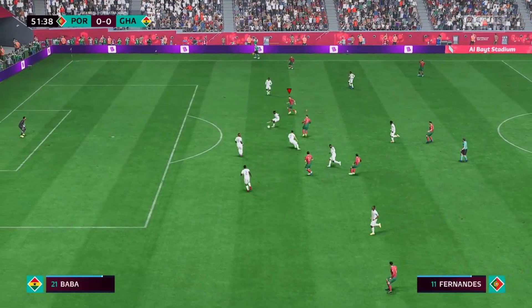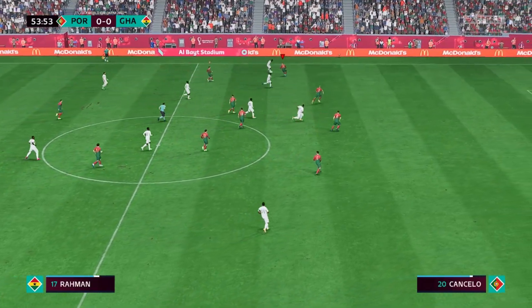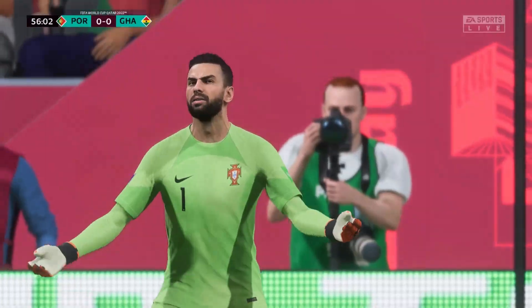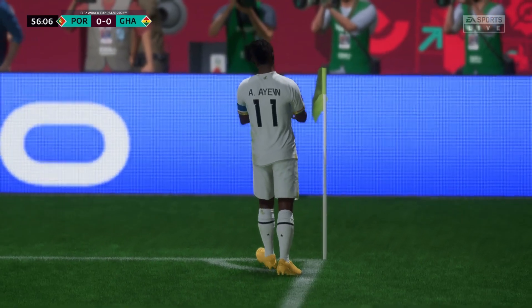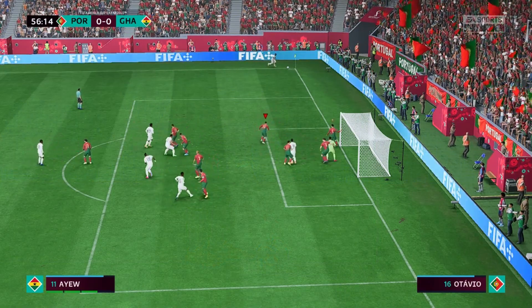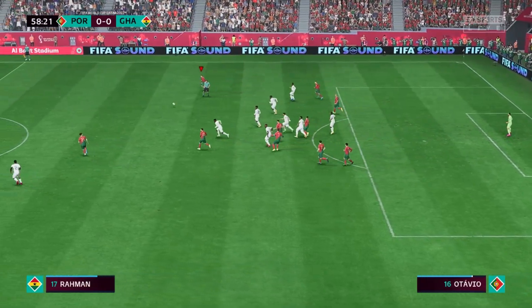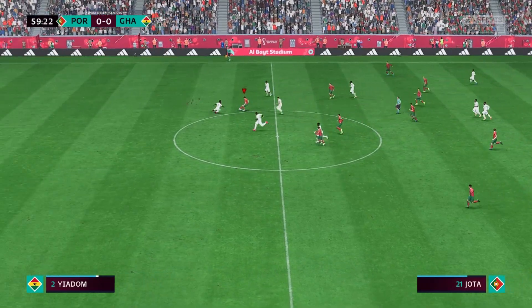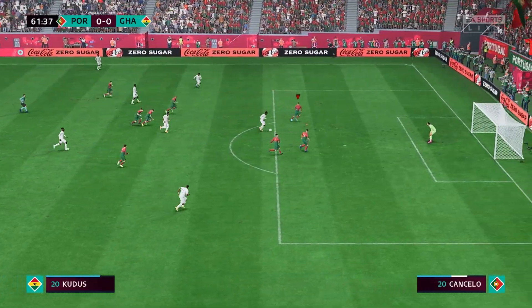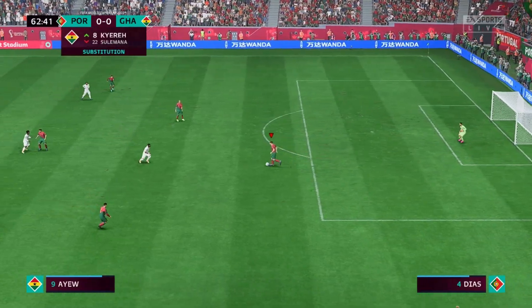Jota — given away by Ronaldo. Abdul Rahman Baba — and it's a quality pass — good work to deny the opportunity. Racing forward trying to catch them out. Well, that was easy on the eye and he didn't miss by much. That's how to counter-attack — they did it with such pace, just couldn't finish it off.